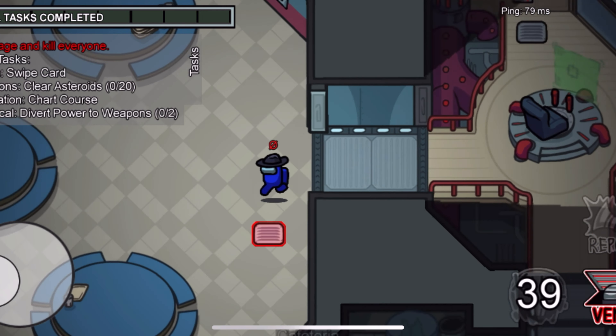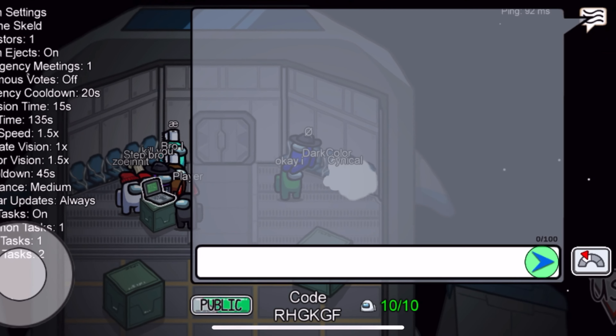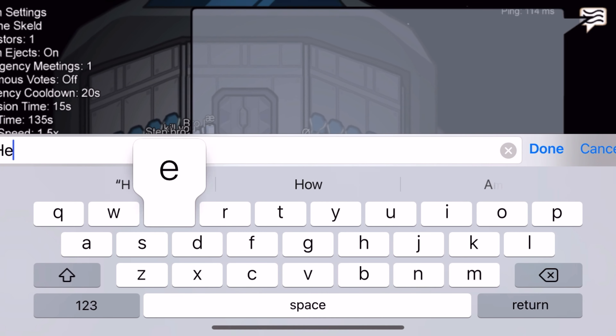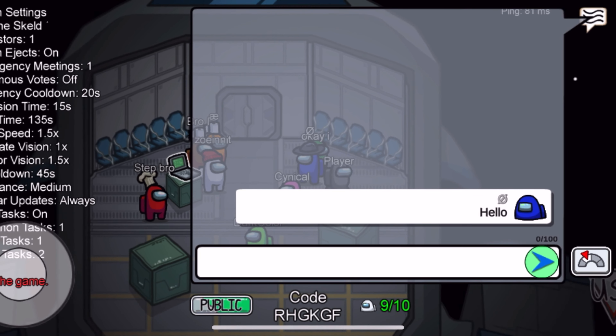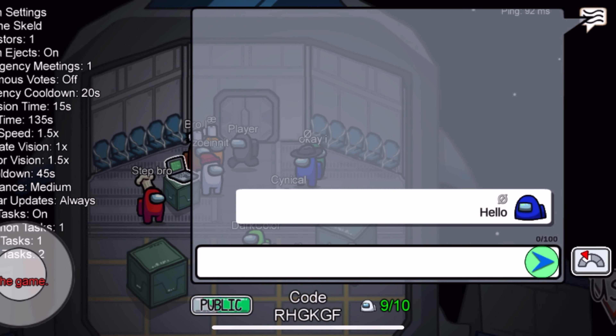Here's the trick to be imposter every time in Among Us. First, make sure you don't move when you join the lobby. Then just type hello in the chat. You can now move if you want to.